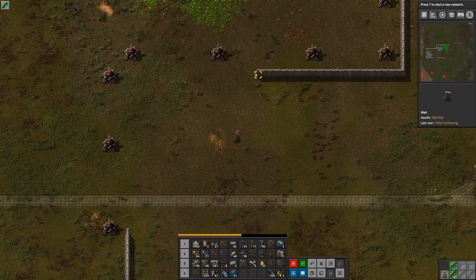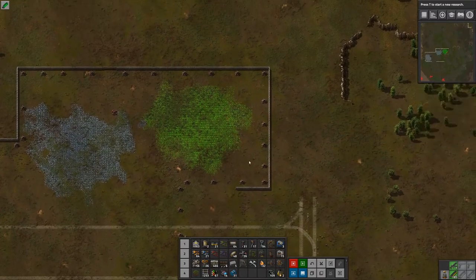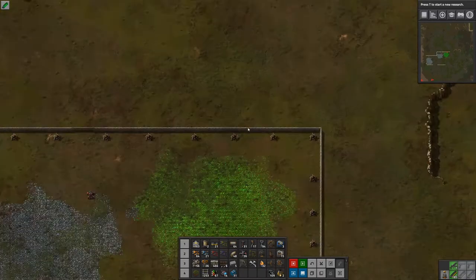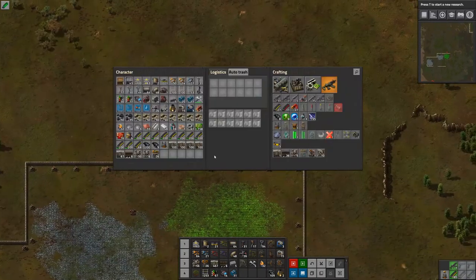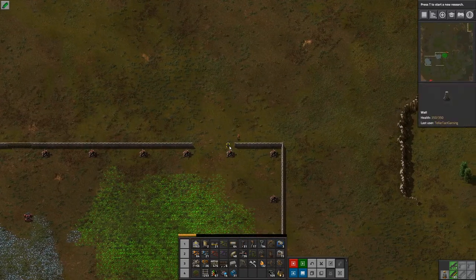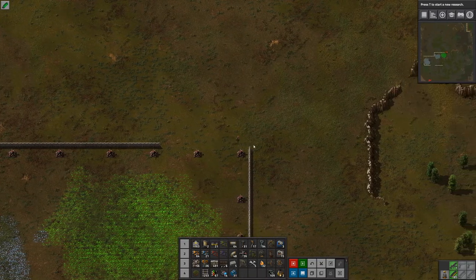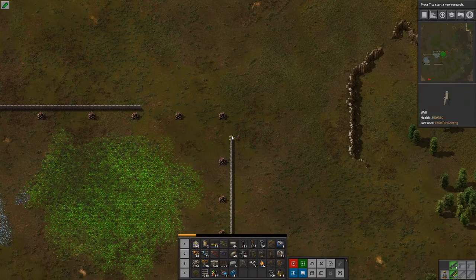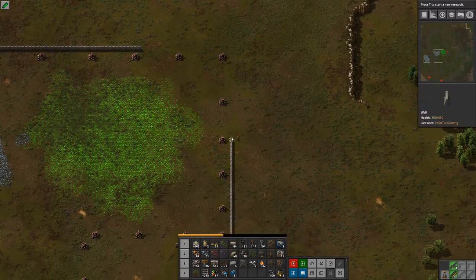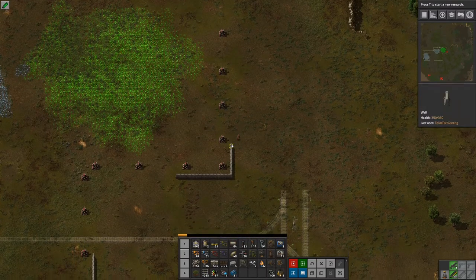I do believe the best option for this one would be on top here, directly up here. So we are going to have to remove a bunch of walls and put down a lot more walls. Thankfully we have a lot of time in this episode so I think we might get finished with this outpost.